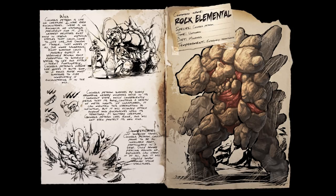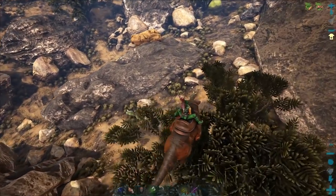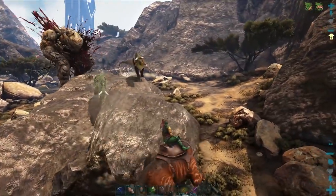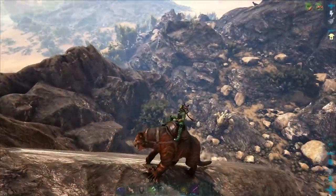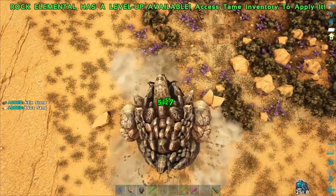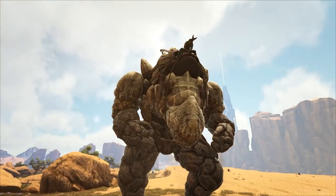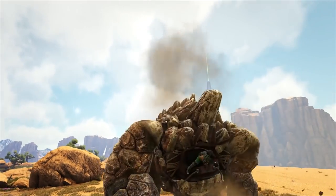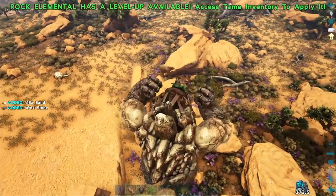Next one on the list is the Rock Elemental. These guys are rather impressive with just some of the stuff they can do. You unlock their saddle at level 70. You can find them pretty much all over the wild on Scorched Earth, and sometimes they'll pop up exactly where you didn't want them to. You knock them out with any kind of blunt force trauma to the head — be it a rocket launcher, cannon shot to the head, anything of the sort. For taming, I would recommend using either Extraordinary Kibble or Sulfur. They will take clay and stone, but Sulfur will tank taming effectiveness too, so if you don't have Kibble, use Sulfur. These guys are beefy and tanky — they can take out just about anything and take reduced damage from just about anything. So if you want to take out big groups of Wyverns, these guys are your go-to.